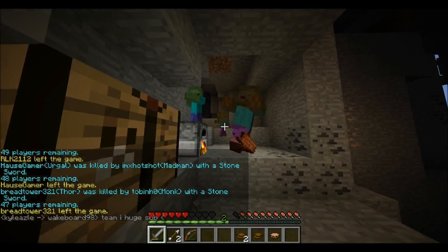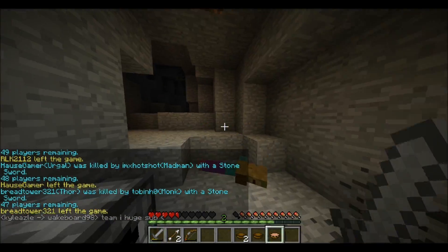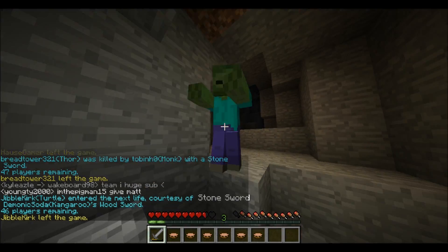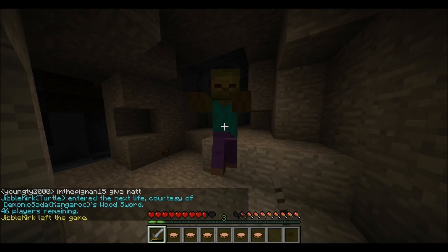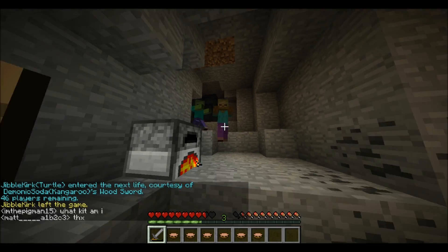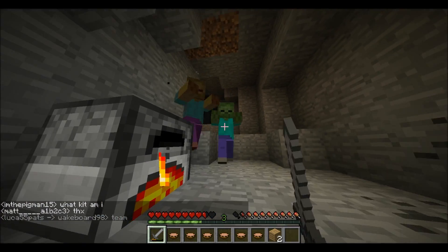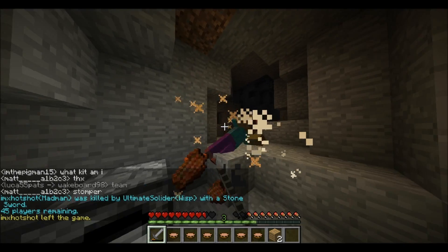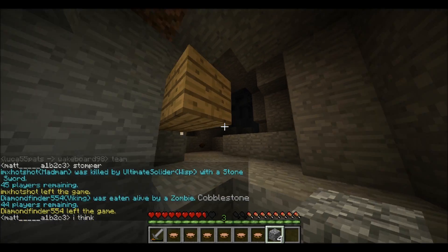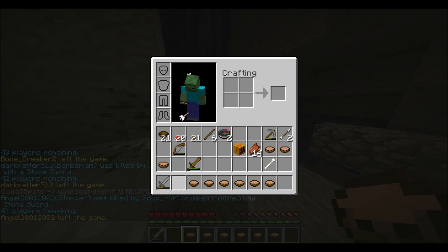Even a baby zombie decided to join the party, and those are really annoying because they're hard to aim at. They got rid of a lot of my stew, which I could have definitely used. Eventually I decided to just block off the entrances because it really wasn't working out — they just kept coming and coming, so I blocked it off to keep them at bay and have some peaceful smelting.